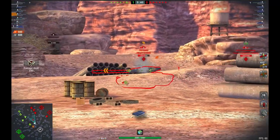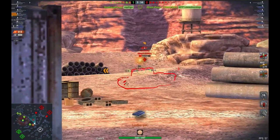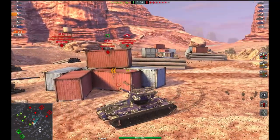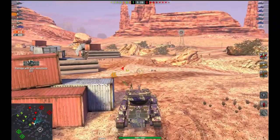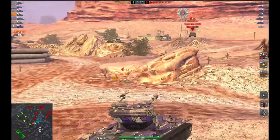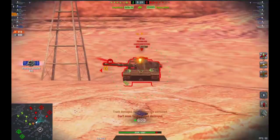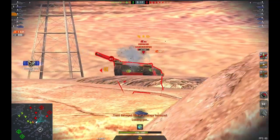You also need to understand the enemy line-up, and you need to try to anticipate where they're most likely going to go. In this game on Black Goldville, my toonmate Elysium and myself have taken very dominant positions. Not overly forward, but certainly able to put pressure on the enemy and prevent them from making any significant moves.